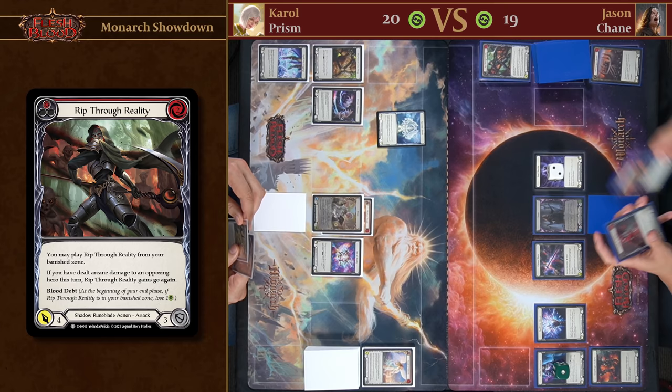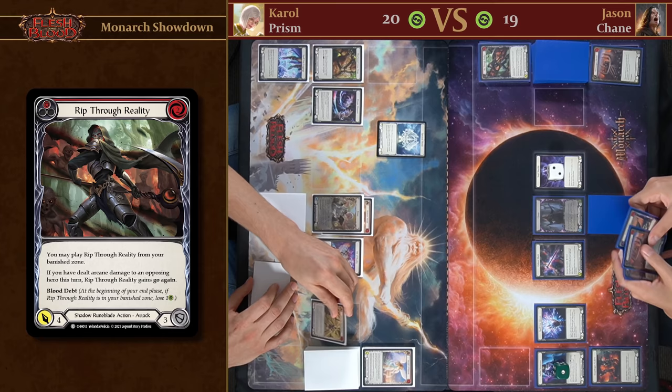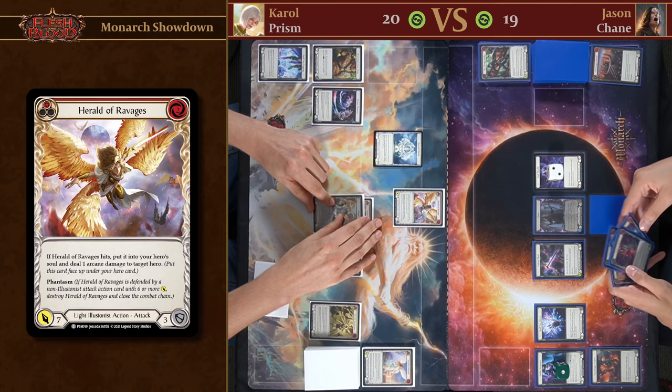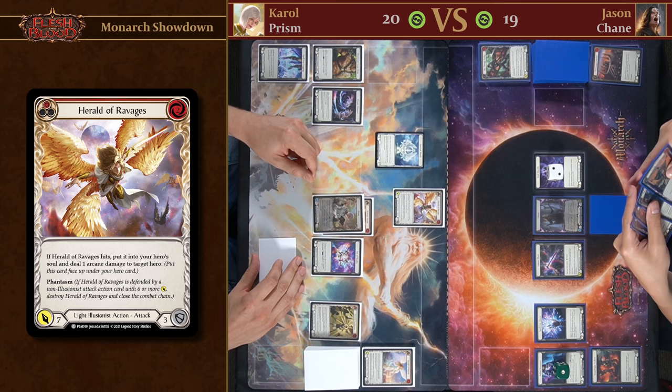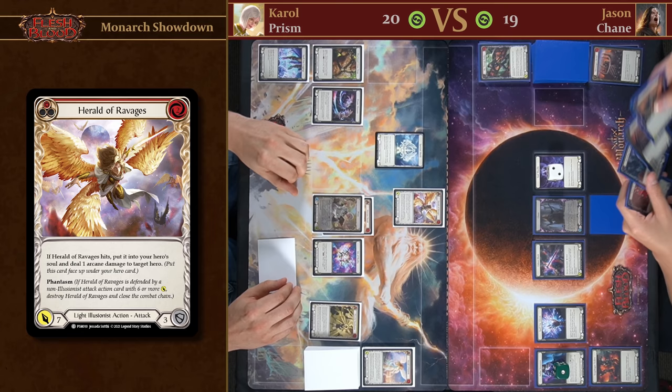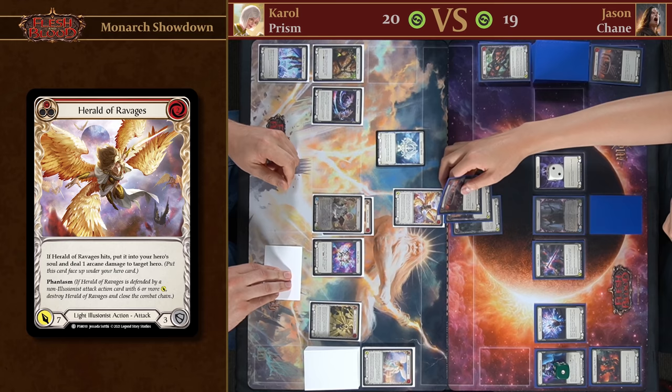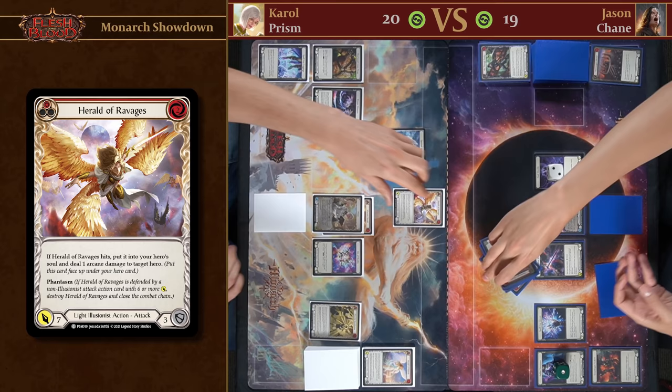I might come in for seven, and this showcases the power of phantasm attacks — this only costs two resource points and is attacking for seven with a nice on-hit effect. Unfortunately I don't have a six-power card to break the phantasm. Luckily Jason used up his battle on earlier so I just have to defend with three cards — I really don't want that to hit me.